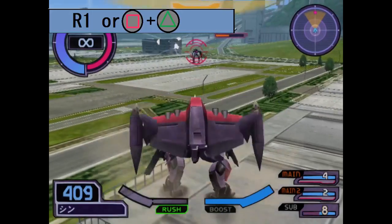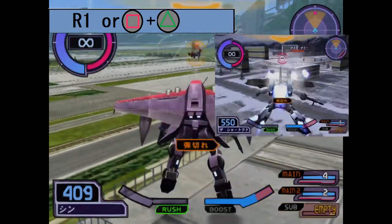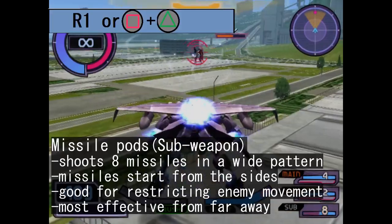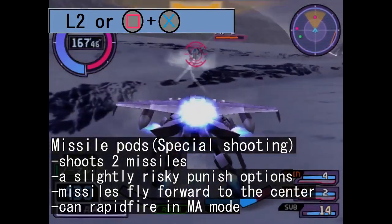Your sub-weapon input is assigned to the missile pods on your back. There's 16 of them, and they operate in a way that's similar to Zaku Phantom's Far-B missiles. The missiles can either be fired in a group of 8 at a time via the sub-weapon input, or in pairs of two should you press the special ranged attack input.